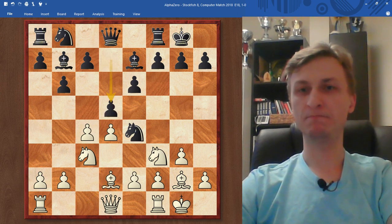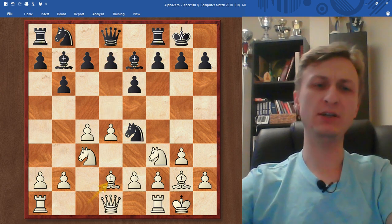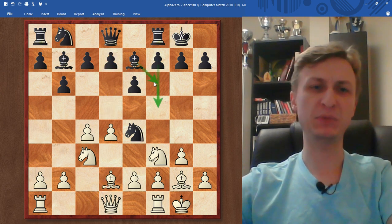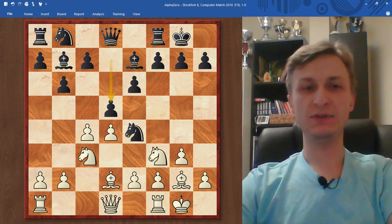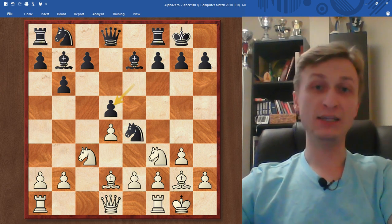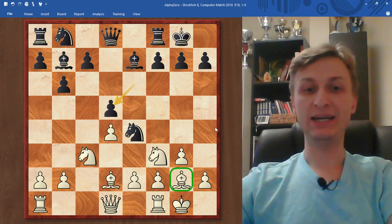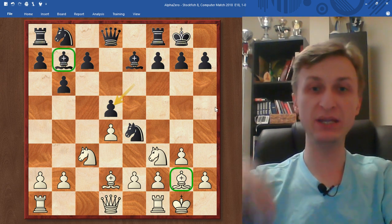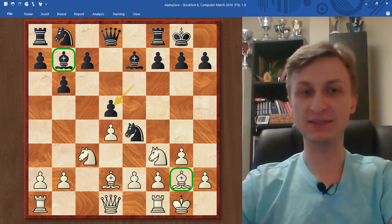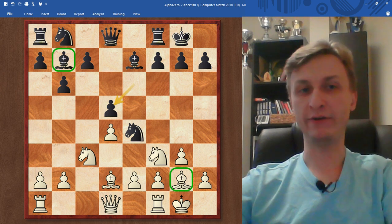So Stockfish — it was Stockfish 8 on a really powerful computer — decided to go d5. There are alternatives, moves like f5, Bf6, Nd2, and maybe some more. But Stockfish chooses d5 and AlphaZero immediately simplifies the center. I noticed it in many games that they play each other. White now has a good bishop on g2 and black has a bad bishop on b7. That bishop on b7 is forever a bad piece, unless something extraordinary happens.